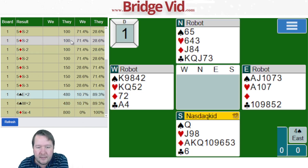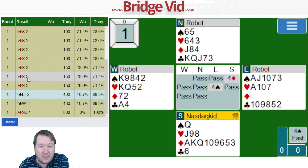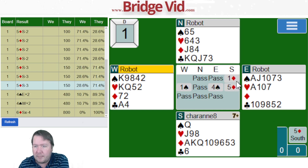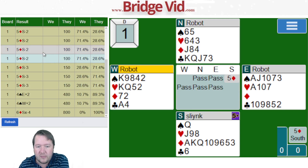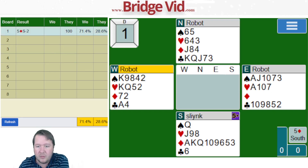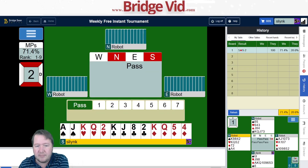If you bid one diamond, they get in there. If you open four diamonds, they overcall. My fear was that opening one diamond would get doubled a lot. If you bid five diamonds immediately you also get doubled a lot, but giving them time to bid and support each other increases the chance of getting doubled.